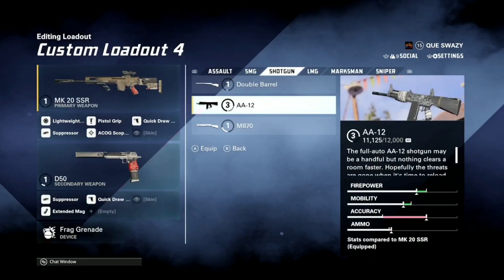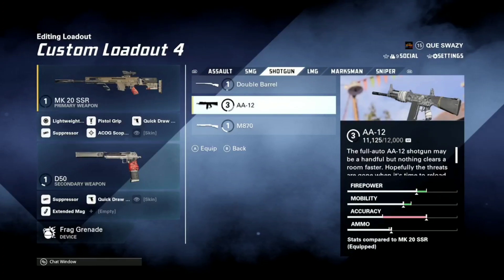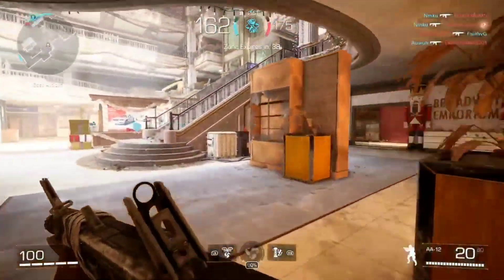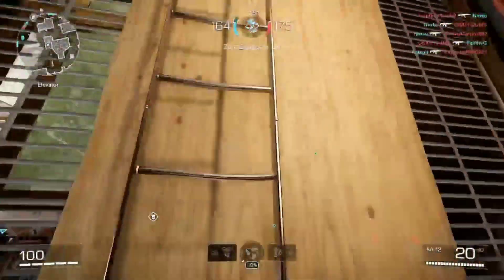The AA12 stands for a fully automatic shotgun. I'm going to show you guys the build after we get a couple of games in. But essentially, you got the AA12 here — you match it up with the Cleaners, and you pretty much get Dragon Breath. Let's see if we can get some kills.